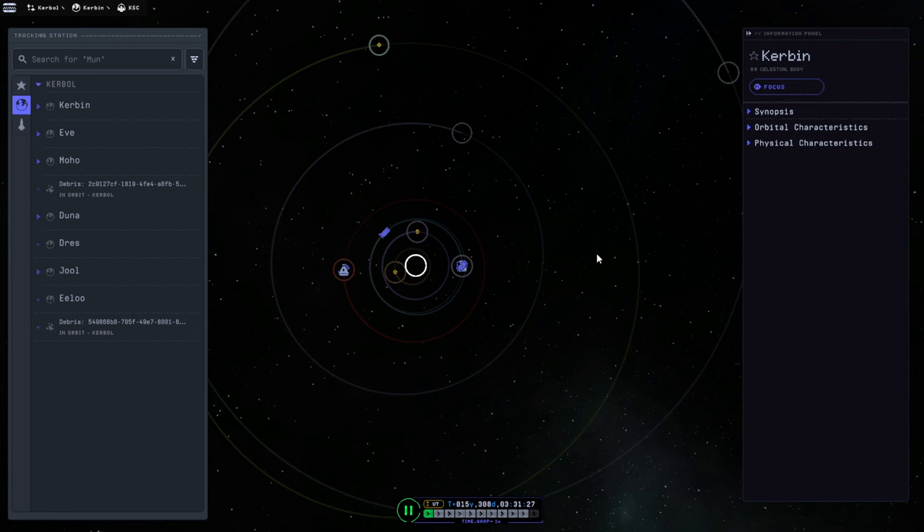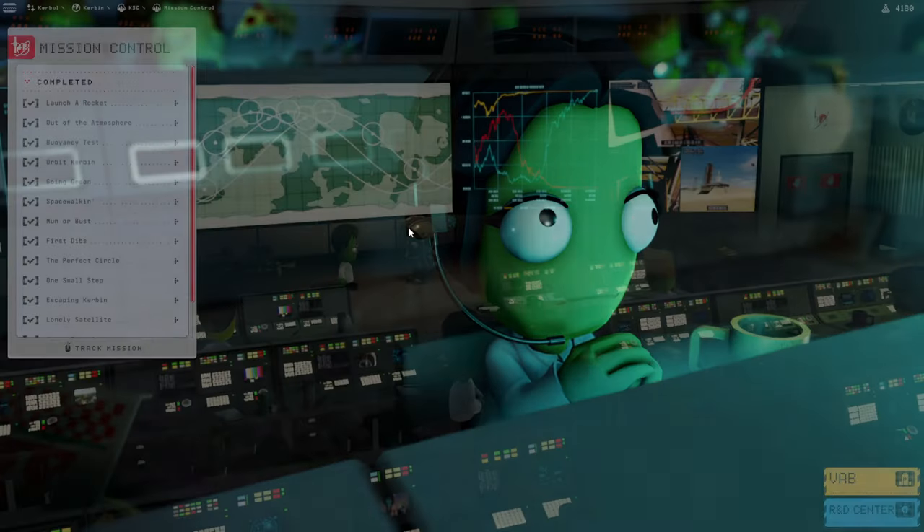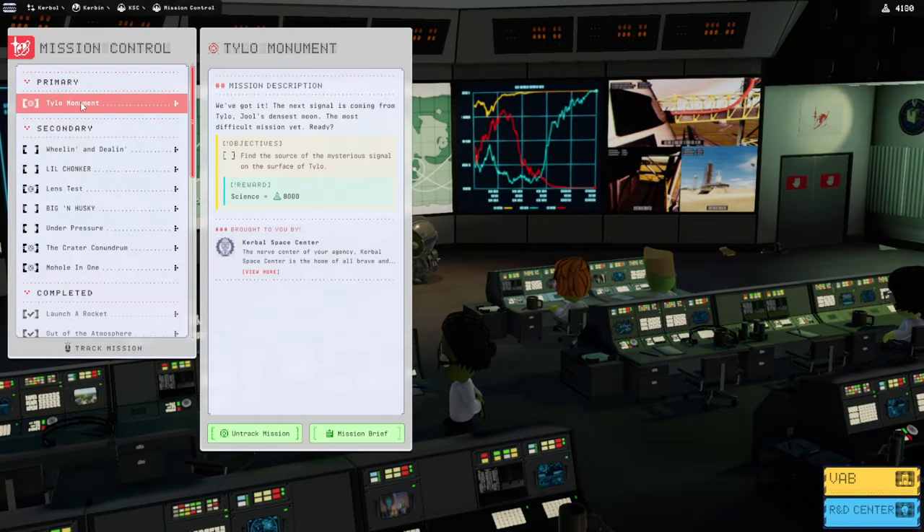Hi everyone, welcome back to Force Science and Kerbal Space Program 2 Early Access. We're going to try once again to get an atmospheric survey of Joule's atmosphere and also try to get a lander for Tylo to get to that monument. We're probably going to have to land a Kerbal there, but maybe we should land a probe first because Tylo is difficult. We should scope out the situation. Taking a look at the contracts in Mission Control, we got the Tylo monument — we need to find the source of the mysterious signal. It's possible that just a probe could do it and that would be 8,000 science.